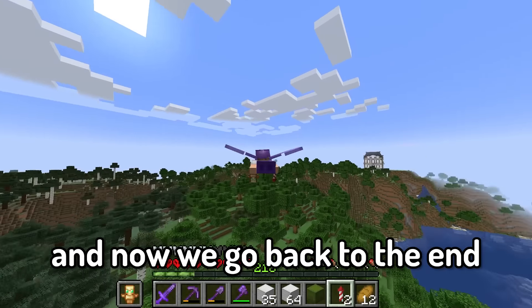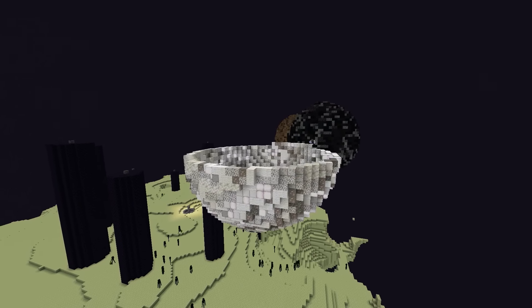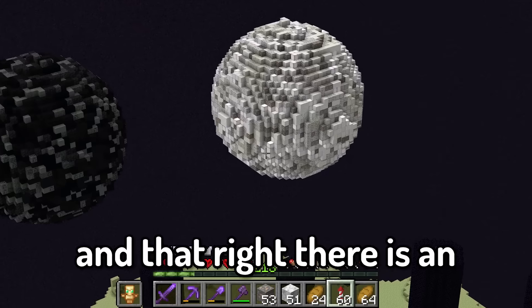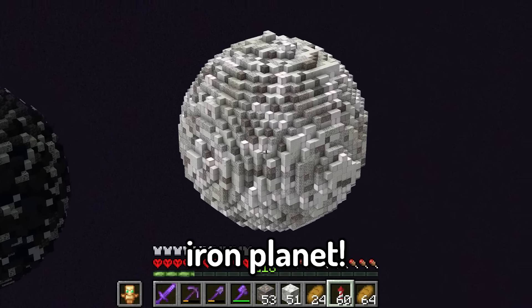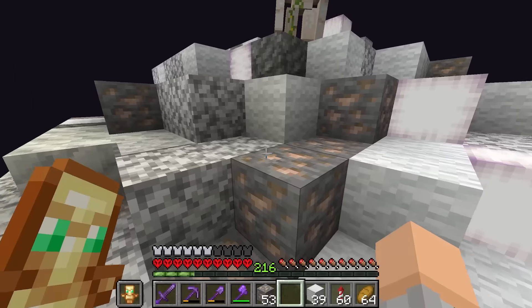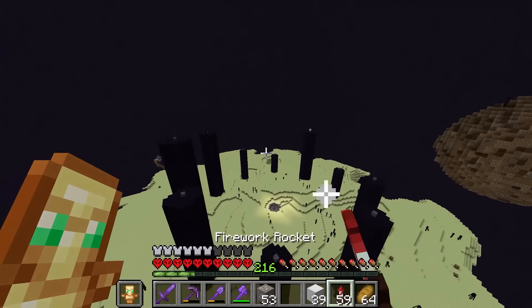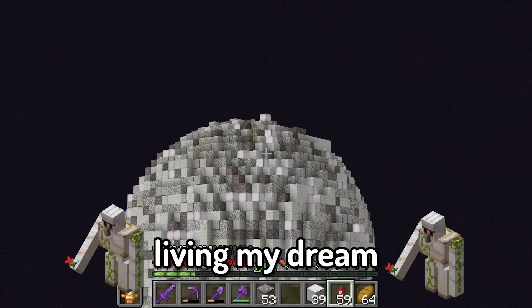Now we go back to the End to build this thing. And that right there is an iron planet — actually it's not done. I forgot one thing. I decided to add these pearlescent frog lights into this planet, and I think it makes it look super cool and glowy. Yeah, that iron golem is living my dream.